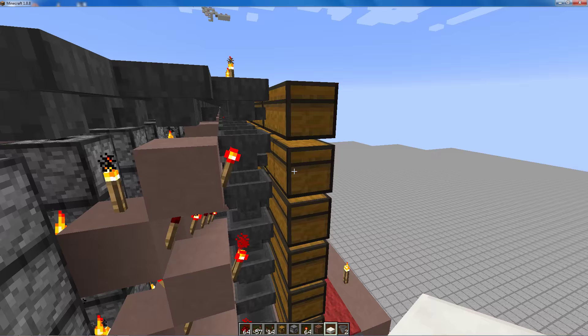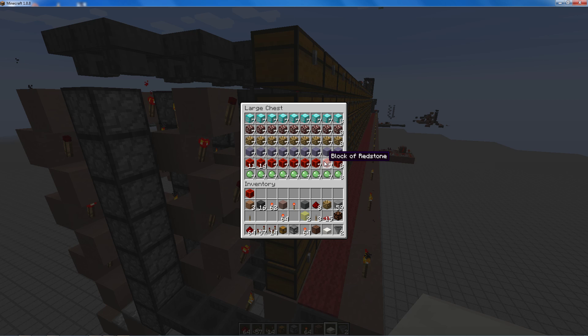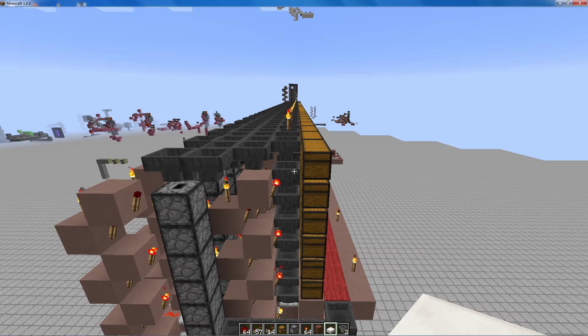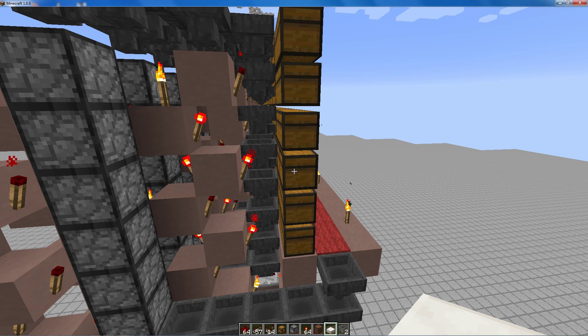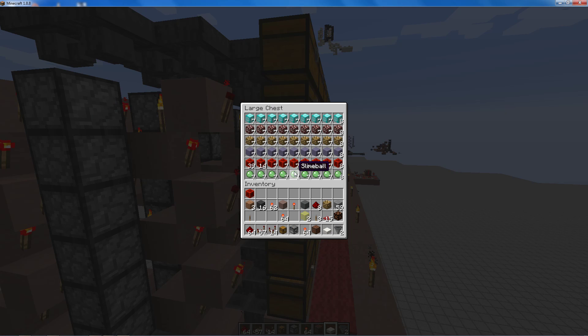If there is a vacant place in the chest, the item will go in there — like this. Another nice feature about the system is that it is very accurate. Nothing skips through, and you really want that if you're going to expand the system. If the item has a chance to fit into a chest, it will do so.